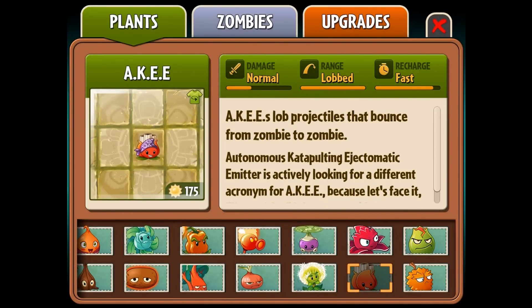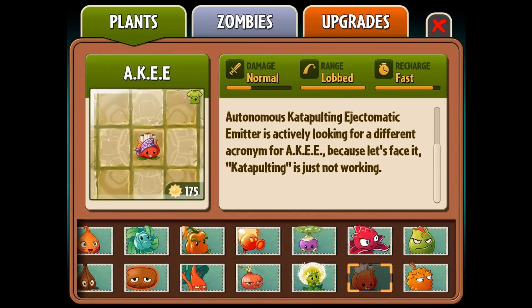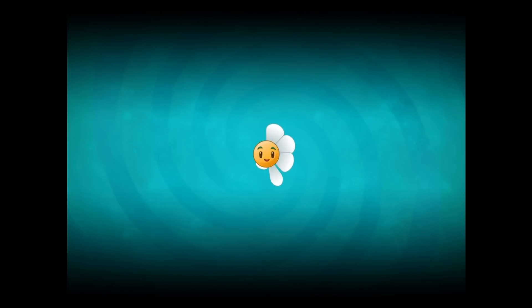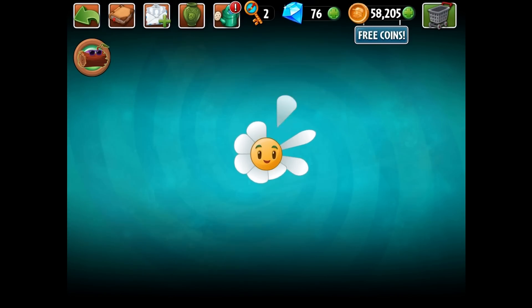What is up guys, Zach Scott here playing Plants vs. Zombies 2. Today we're going to showcase the A.K.E.E. across the various eras of Plants vs. Zombies 2, excluding The Lost City because we already showed off how he works there. A.K.E.E.'s lob projectiles that bounce from zombie to zombie. Autonomous Catapulting Ejectomatic Emitter is actively looking for a different acronym because catapulting is just not working. He is a catapult type of plant, and we've already seen how he works in The Lost City, so let's see how he works all around.